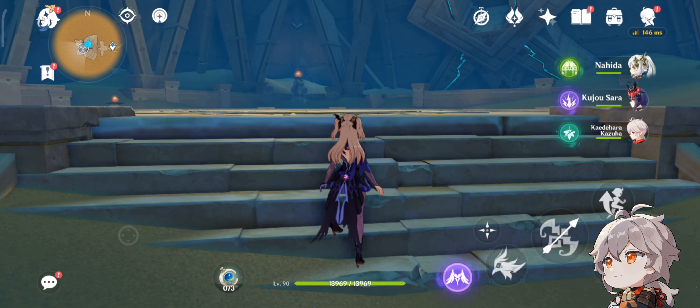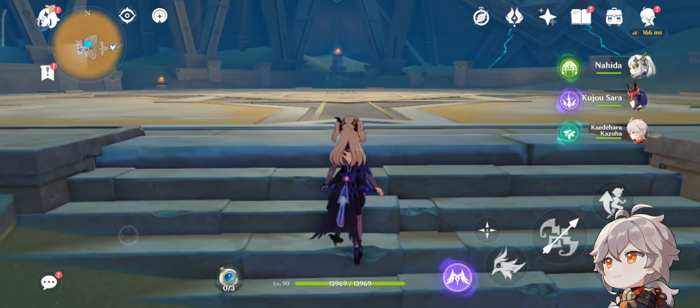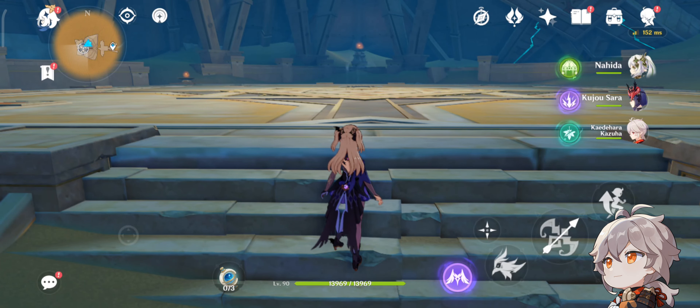Nahida has a Sacrificial Book and is C0 with the Deepwood Memories set. Sara only has one artifact so she doesn't overshade the others. Fischl has only the flower artifact, she's C6 with Skyward Harp, and Kazuha is the support. Yae Miko is C0.